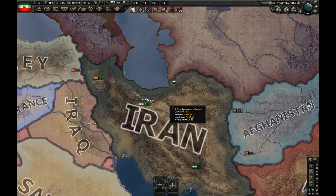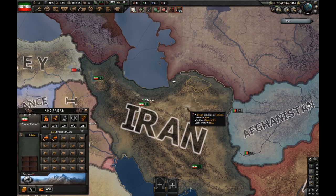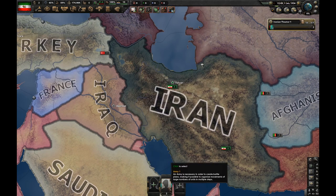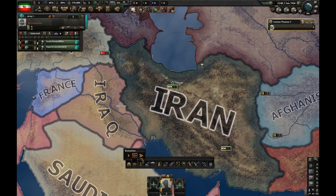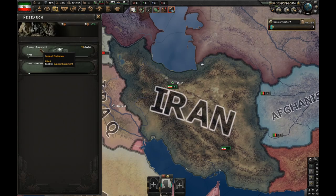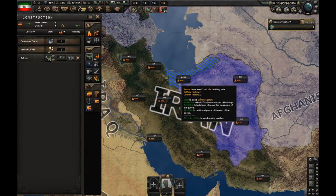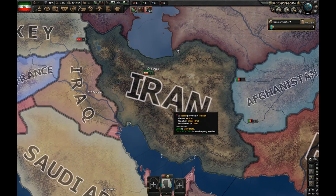Fun fact: the entire industry of Iran is concentrated in this state and in this state right here. I'm going to disband this cavalry division and exercise the remaining two infantry divisions. Let's also research support equipment as well as trucks, and I'll start by building a mill in Tehran. The first focus I'm going to pick is political effort.